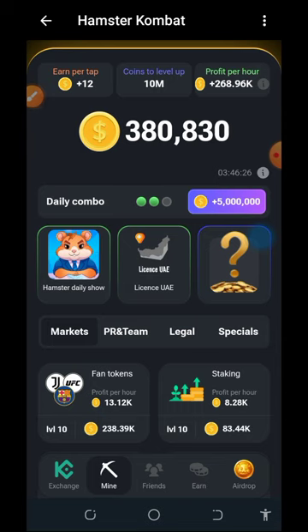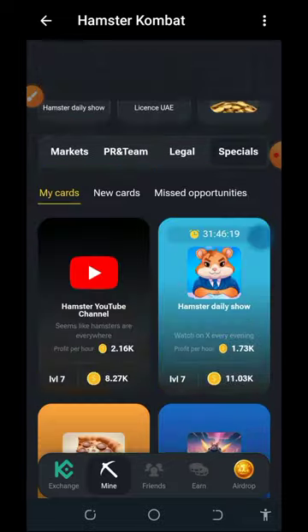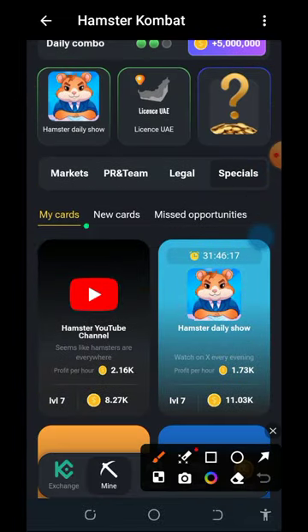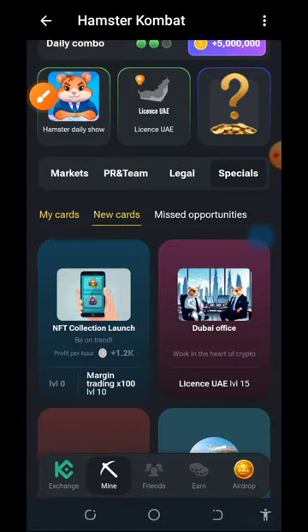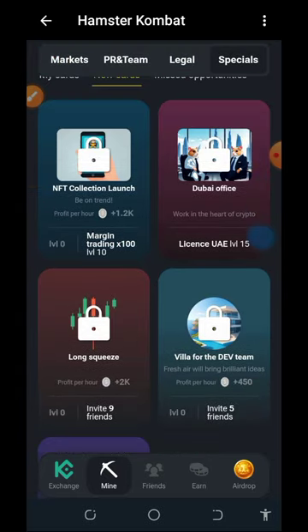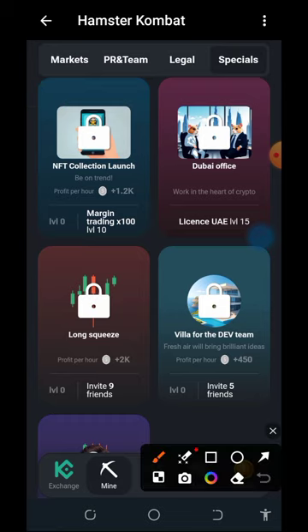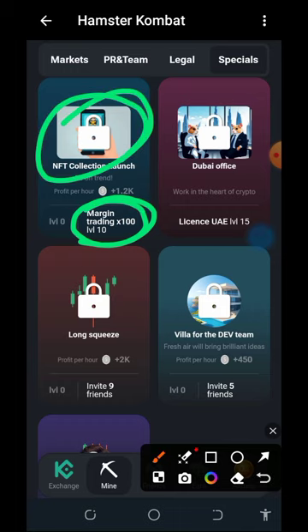Let me go to the Special tab. If you go to Special, you're going to tap on the new cards over here. Look at these collections on the screen — the new cards. They say that I should purchase Margin Trading x100 to level 10 to be able to open this NFT Collection Launch.